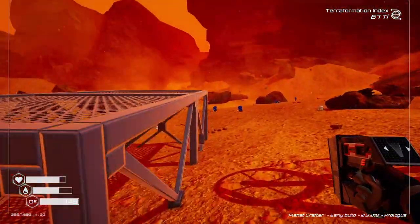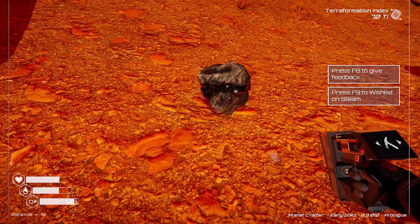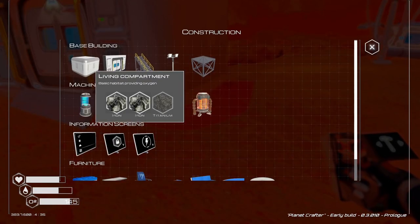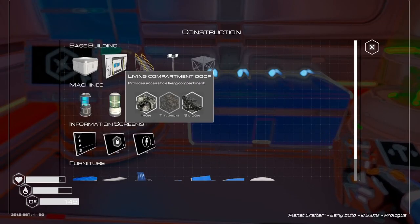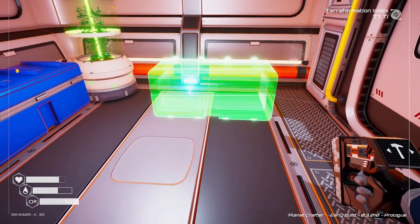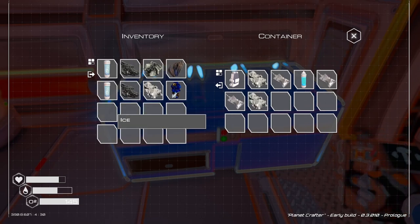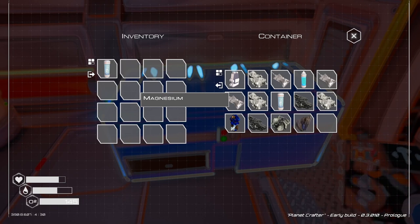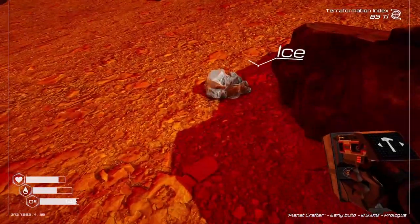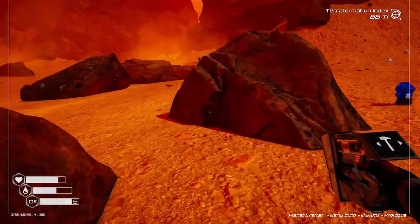I'm gonna build these next to it. It gives us our stuff back too. Now I need titanium. How about a second storage? Can we rotate? Oh yes, we can. We'll keep one of the oxygen on us. We're gonna have to make some more oxygen pretty soon. Add water — titanium, that's what we needed.